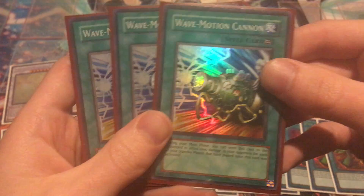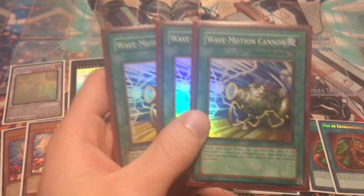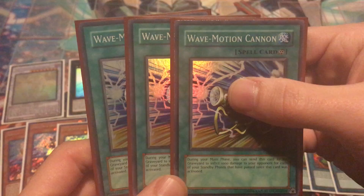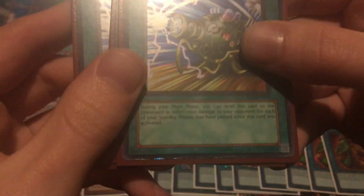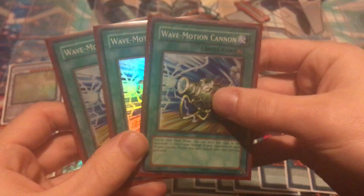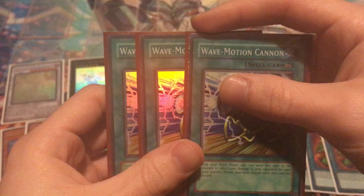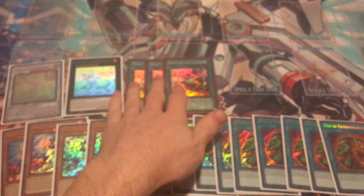Then we have three Wave Motion Cannons. This used to be like a $20 to $25 card but recently got a buyout because of some meta hype and some crazy shenanigans, and now this card pushes around $75 to $100 depending on condition. For those who don't know, this is the Super Rare from Champion Pack 5. Champion Pack 5 had a problem where some cards had an improper cut and the bottoms had some damage — unfortunately we did get those. But the rest of the card is flawless, so still definitely a very beautiful card with a very high price tag. Three of those, about $75 to $100.